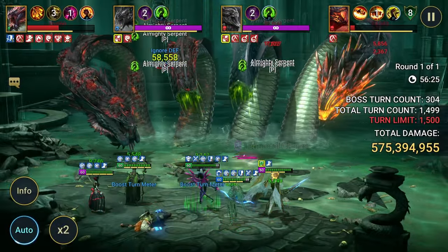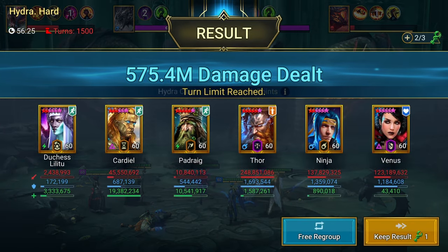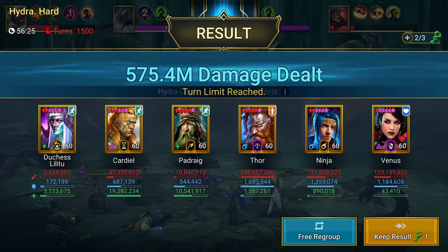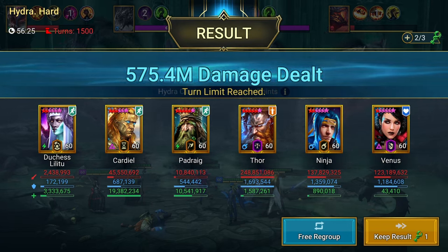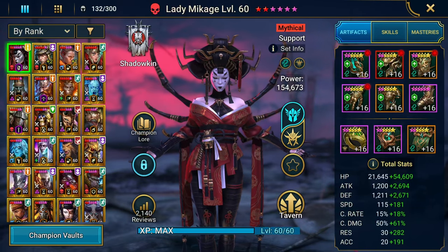Coming up to the very end, Thor is taking a nap at 575 million. 248 million from Thor — that's staggering — and 137 million from Ninja. What do you guys think?